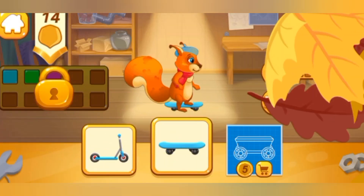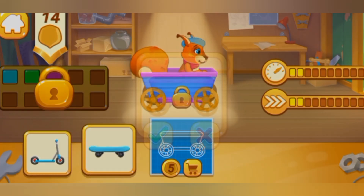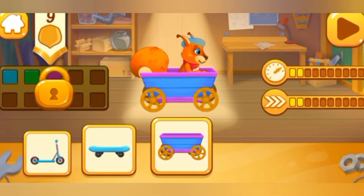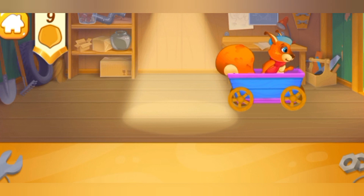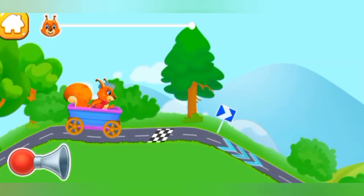Choose a vehicle for the squirrel. Hold your finger to the screen for the squirrel to move forward.